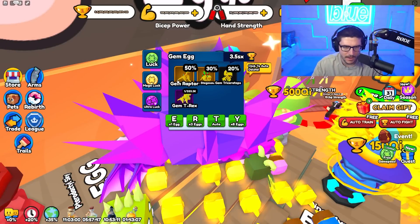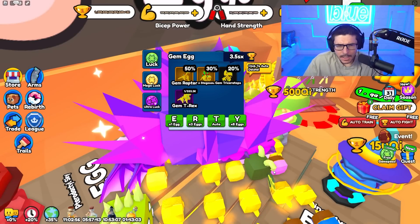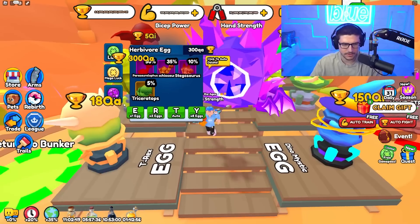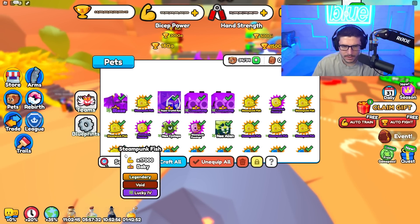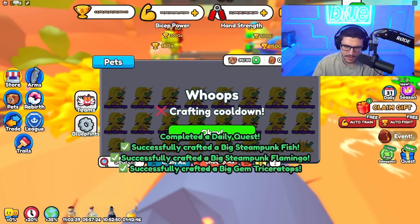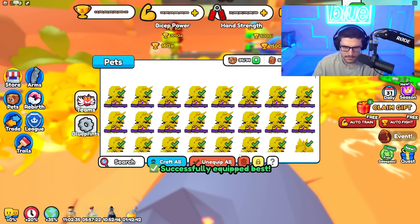We're getting a bunch of mythics which is great. Still no gem T-rex, but that thing is pretty freaking rare — one out of 333,000. So I'm gonna unequip our luck team and equip our best craft to craft some more of these guys, then equip again.